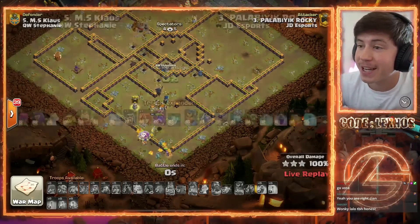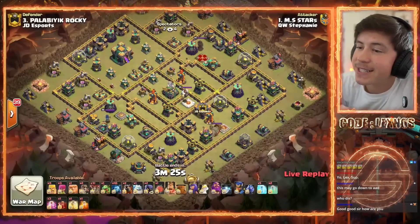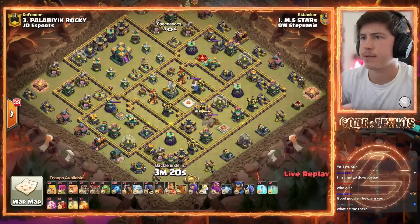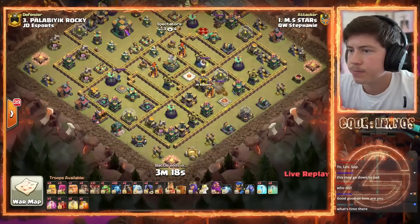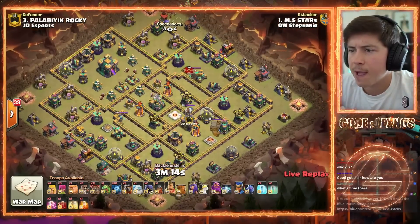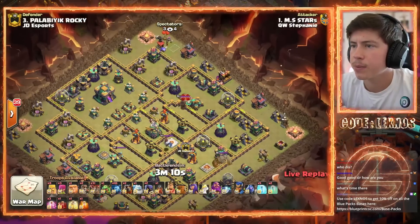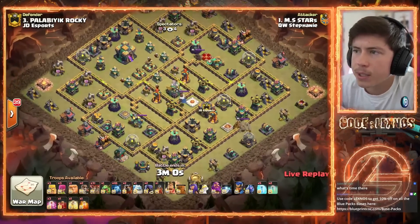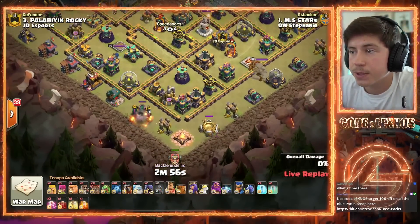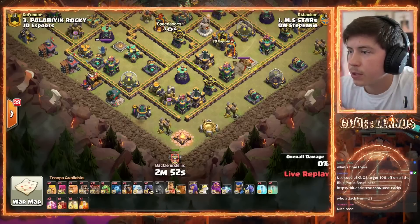After the first round of attacks we are all tied up. Stas is in with the next attack for Queen Walker Stephanie. He's only got two Invis — might just be a Sui Lalo. Taking his time, thinking about the funnel. Barbarian, Flame Flinger — definitely not a Blizz. Yeah, he doesn't have the Rage Spell either. It's just a good old Sui Lalo.